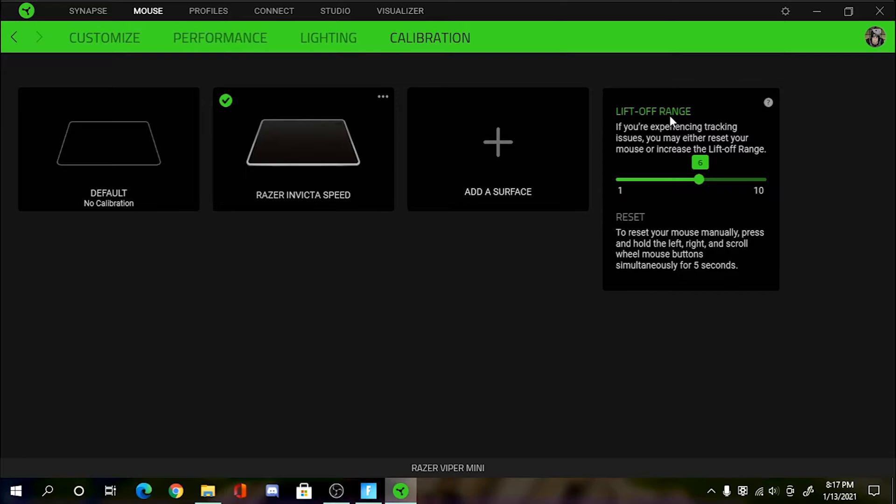The liftoff range also helps with liftoff problems — like if your mouse lifts off the pad it kind of moves. If it's on one and not working, set it to two; if still not working, increase it further. It may not work for everyone, but if you're experiencing tracking issues, you may want to reset your mouse or increase the liftoff range. So right now I'm going to use the Razer Invicta Speed pre-calibrated mouse pad data in Fortnite.